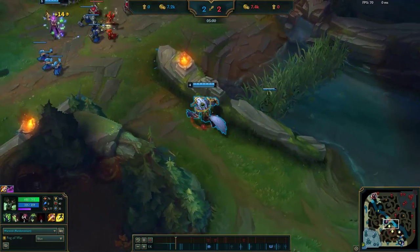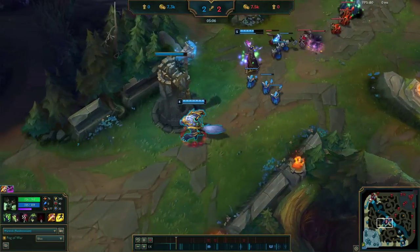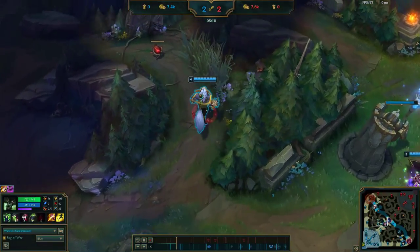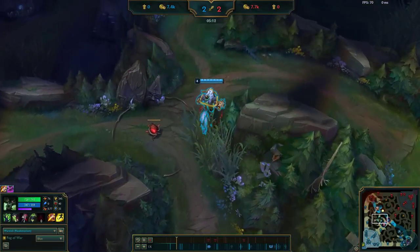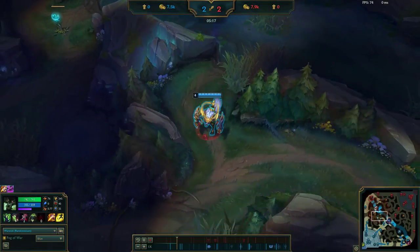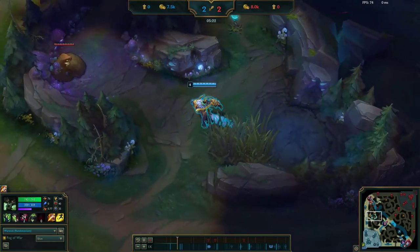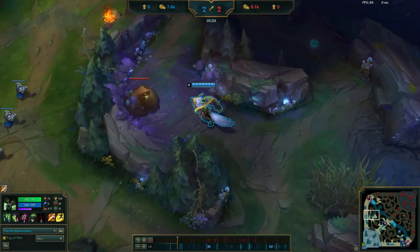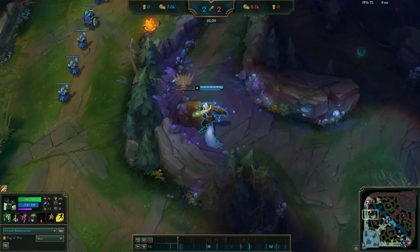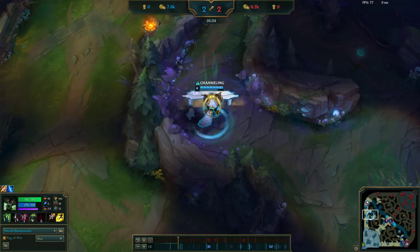Tiamat is not necessarily a necessity on Warwick but it's definitely a good core item. People usually go Cinderhulk — you can either go Skirmisher's Sabre if you're going up against more of a duelist, or Chilling Smite if you think you can duel without it. Then typically you want to build him full tank. If you get really far ahead you can pick up something like Trinity Force, but in general Warwick has enough damage that he doesn't really need many damage items — you want to build him tanky for late game so he can be that frontline for your team.